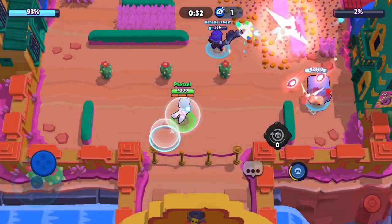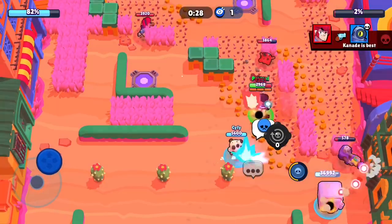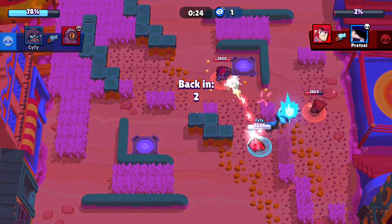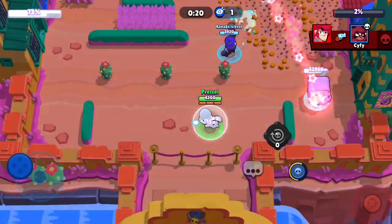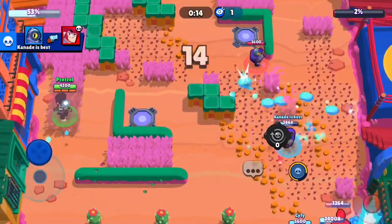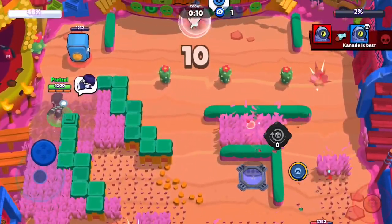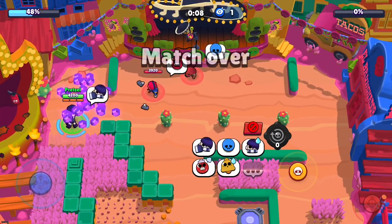Now they have a bear and a Rico super. They're not going to be able to deal all 100% — but then a Colt super comes in. We've lost a lot of damage but it's still not enough; they're at 2%. I decide I'm just going to sneak up on their side and finish the game. And yeah, there we go — Rank 30 Edgar!